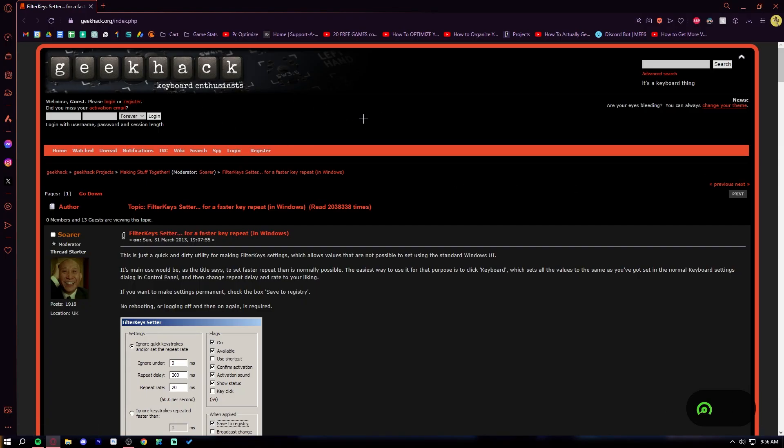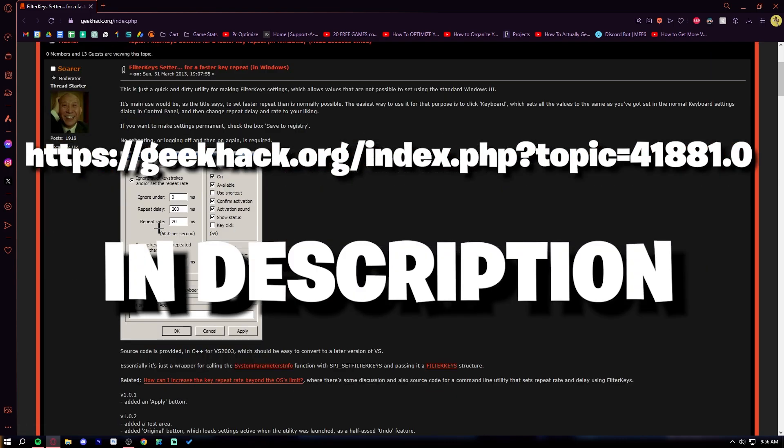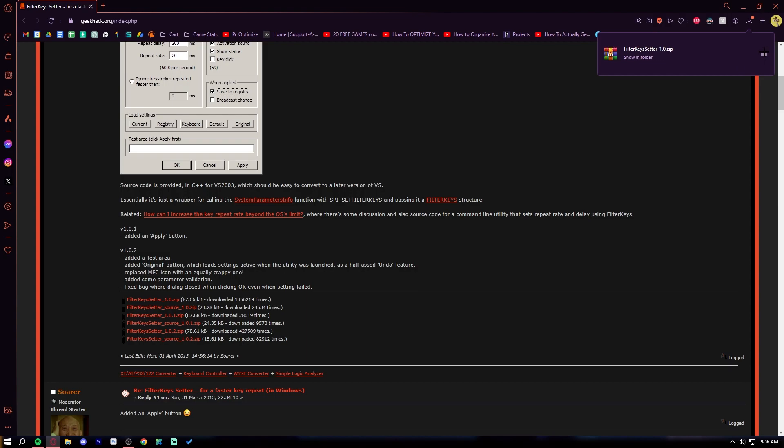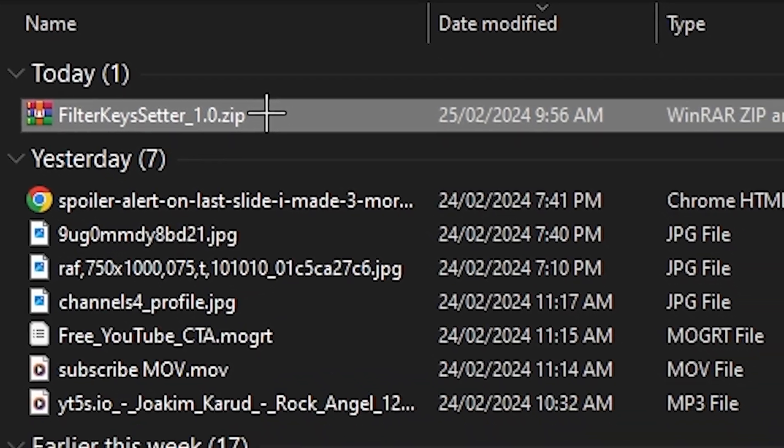Alright, let's get into how to install this. First of all, you want to go into the link that's on the screen right now and in the description, and you want to download and extract the file, just like I'm doing right now.